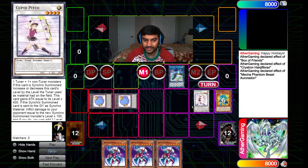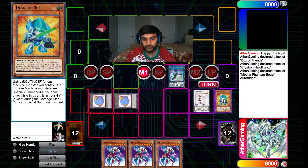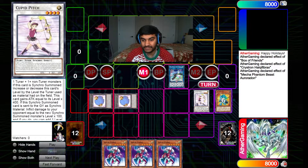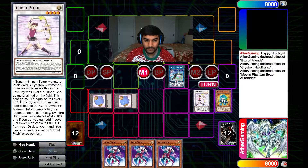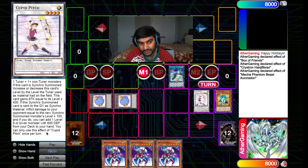What better way to showcase it than in a holiday spirit with our triple Santa Claus and Box of Friends. Cubit Pitch says: if this card is synchro summoned, increase or decrease its level by one, based on the level the tuner used as material had on the field — so the tuner was level one, so we can go up or down by one. This card gains 400 attack times its level, but that's not really relevant. The key effect: if this synchro summoned card is sent to the graveyard as synchro material, it deals damage to your opponent equal to the new synchro monster's level times some value, and then you can add one level eight or lower monster with 600 defense from your deck to your hand. You can only use this effect once per turn.